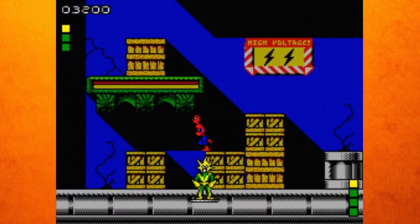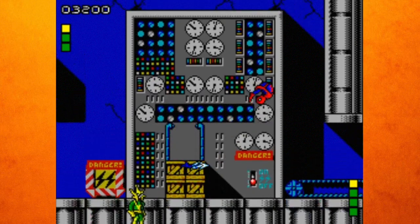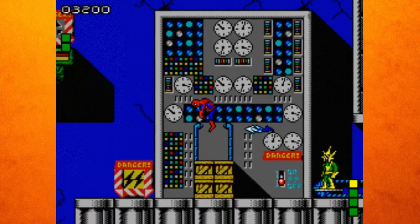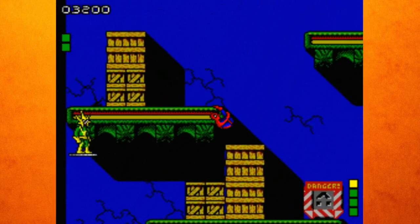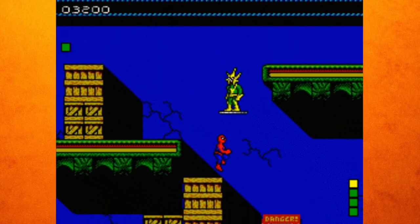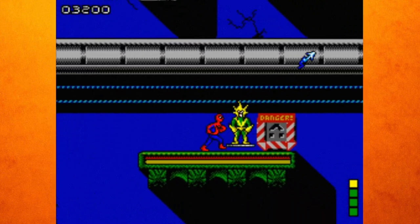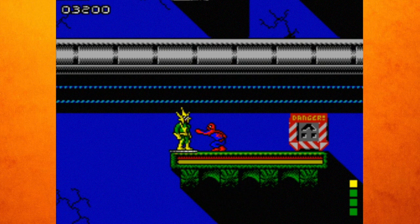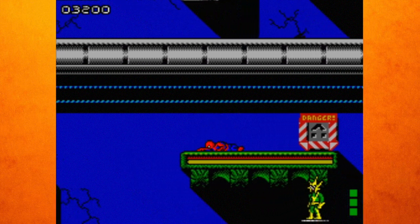Sometimes it doesn't work — this game is finicky. When you don't want to throw your web it throws, and now I'm out. It doesn't respawn. I don't know how we're gonna beat this dude. We need to get him to come around to us and then punch him — if we can even punch, because sometimes it won't let me. Punch punch punch — oh we got him! I'm dead.